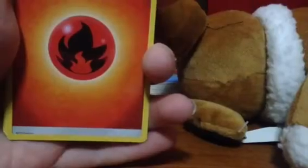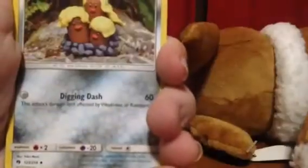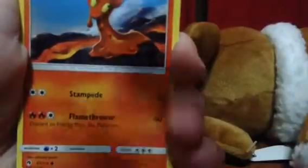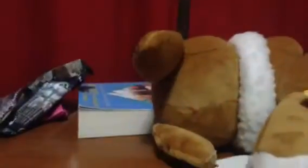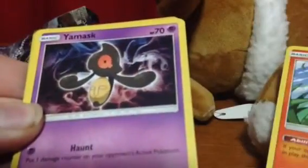Alright, let's see if I can angle this. There we go. So we have a fire energy, a Vespiquen, Mina — I think that's how you say that — Alolan Raichu Trio... Slugma, Popplio, Litten, Popplio, Litten, Yawn Mask, Skiddo, Chikorita, and Unown.